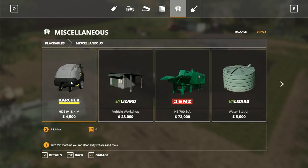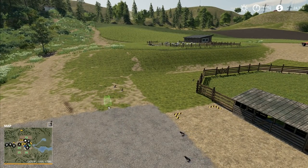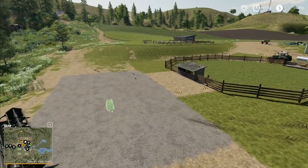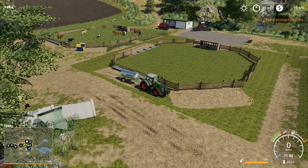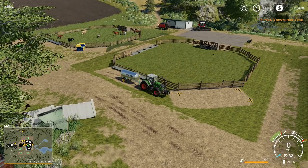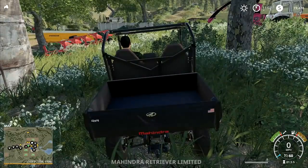We're going to leave that pressure washer exactly where it was before. We've now got the pressure washer over there, we've got a new horse pen in place, and once we get some horses down and go forward a little bit in time, we'll be able to start dealing with those as well. But we'll do that in our next episode.